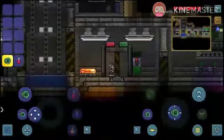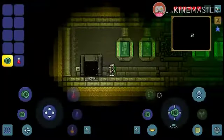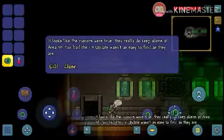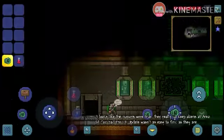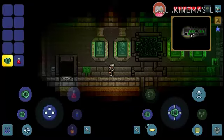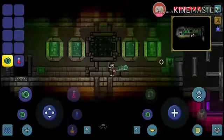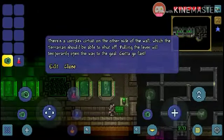I just need to stand on the teleporting thing. Just go here I guess. 'It looks like the rumors were true — they really do keep aliens at Area 51. Too bad the 1.3.3 update wasn't as easy to find as they are.' They actually used alien costumes — that looks really cool. This map is really nice so far. 'There's a complex circuit on the other side of the wall, which the Terrarian should be able to shut off.'